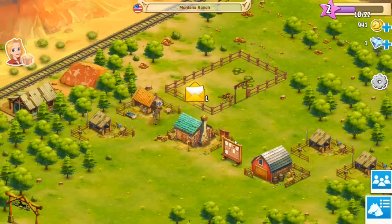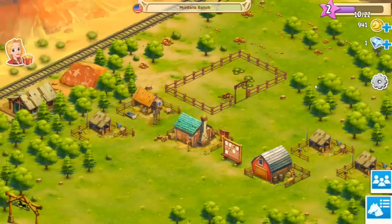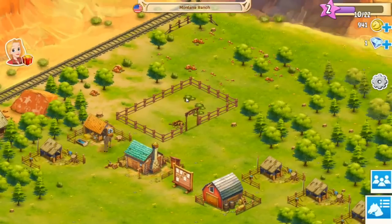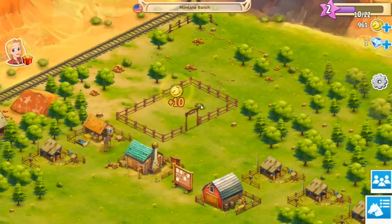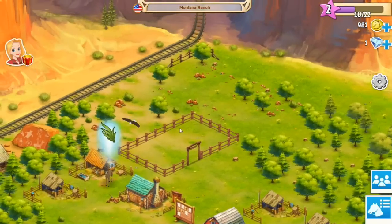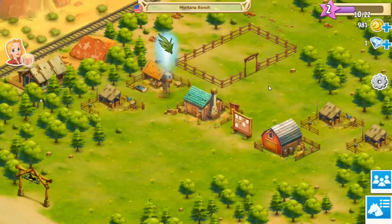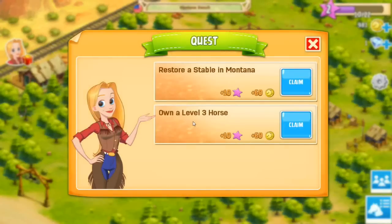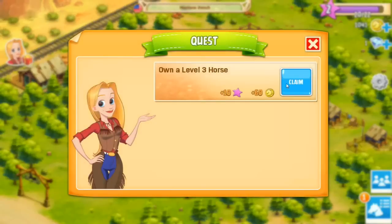Alright now we can exit that. We have another letter — 'Hey, new steeplechase season just started, come and race.' I don't think we can do that just yet. Can we clear out what's in our paddock? There we go — we got some more coins. Now our horse wants to be fed. What's the next quest? 'Restore a stable in Montana' — we did that. I do own a level three horse so we can claim that!